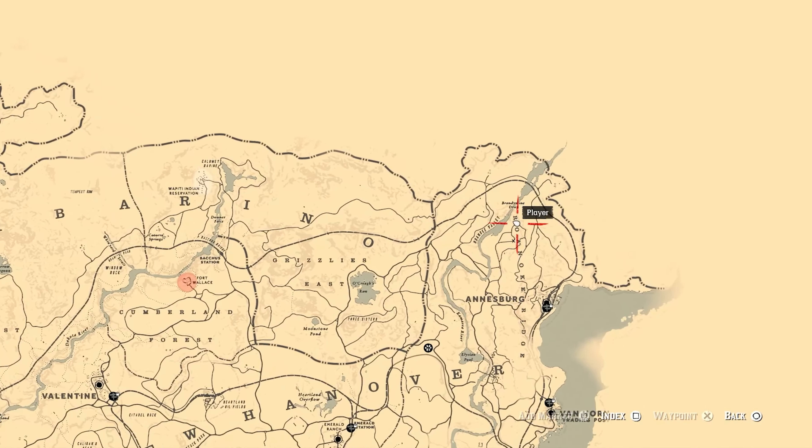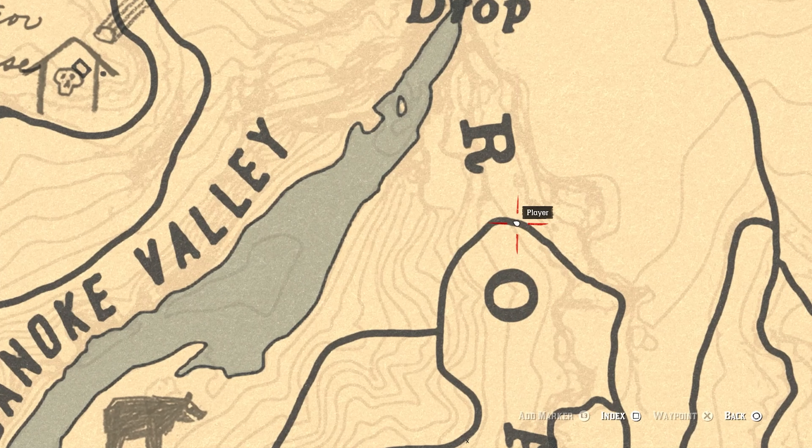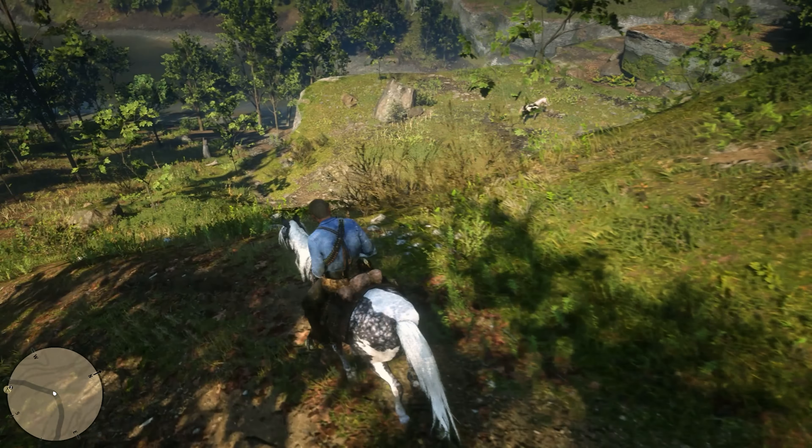To tame yourself the Perlino Andalusian, you will have to travel north of Annesburg on the trail between the R and the O of Ronald Ridge. There you can easily spot the horse with its pink coat.